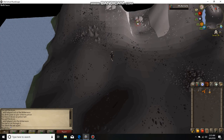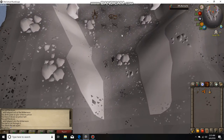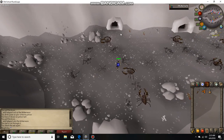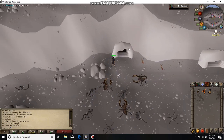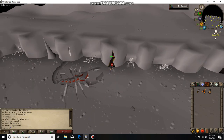Almost there. And here are the scorpions. Also, if you want to kill a boss for your task, the scorpion boss is in here and also counts as your wilderness slayer kills because you're still in the wilderness here.